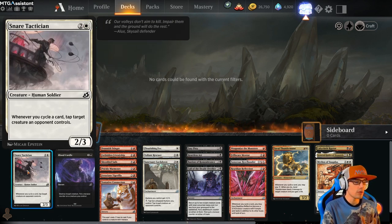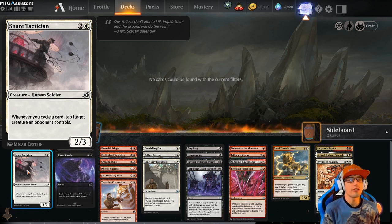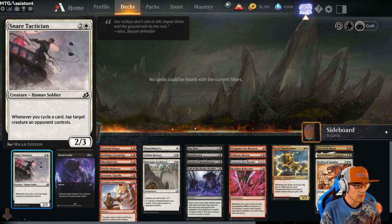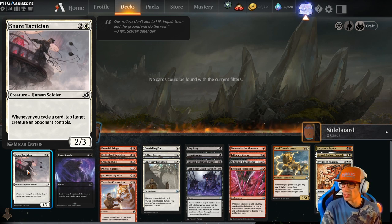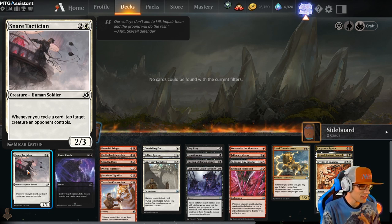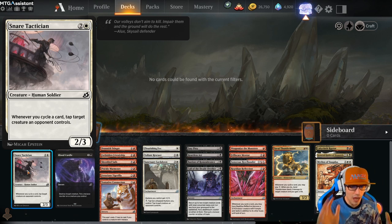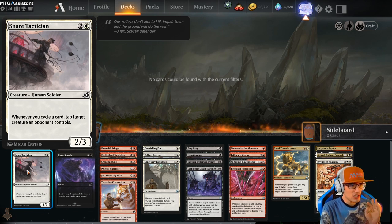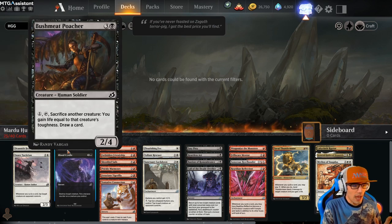Moving on — Snare Tactician. Whenever you cycle a card, tap target creature an opponent controls. This card costs 3 and it's a 2/3. This is really good because there are a lot of big baddies in the set — there are Godzillas, there are Mothras, a lot of shenanigans we do not like to deal with. How often are people pulling Apexes? It feels like every draft someone has dropped an Apex at some point. Snare Tactician is a really good way to deal with that.